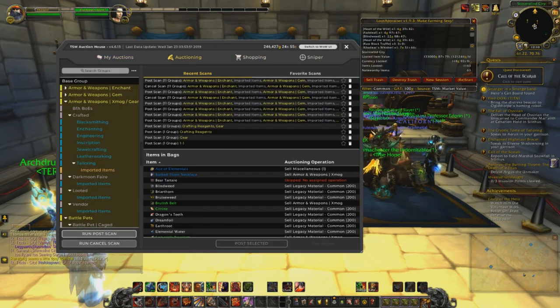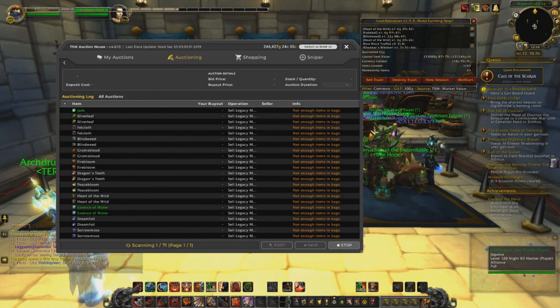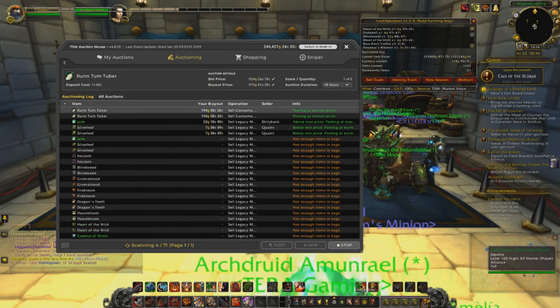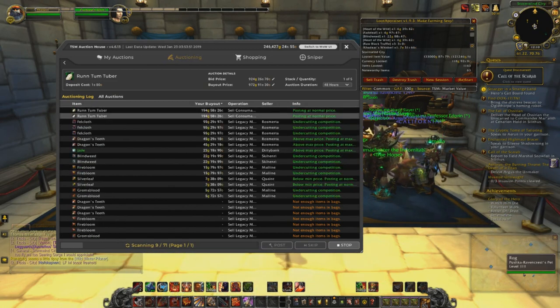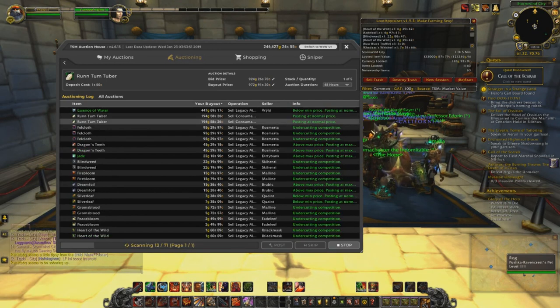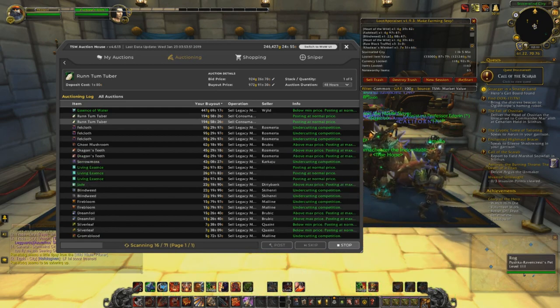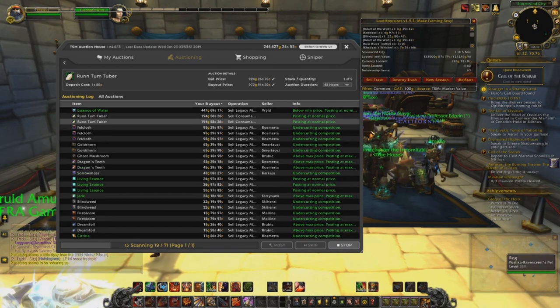If you want a good video that really explains it in a simple way, go to the channel Samadon Please WoW — I'll put a link in the description as well. He really explains it in a nice simple way. Here you can see I'm running a post scan which takes all the items in my inventory and just undercuts everybody automatically, finds a good price for everything, and really just helps things sell faster.